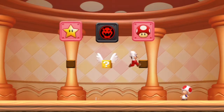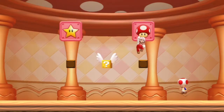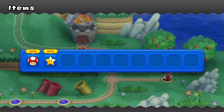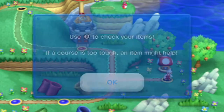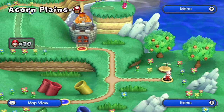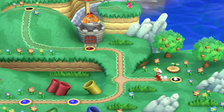I thought you just get one — fair enough. I thought you just got the one left, fair enough. Oh, here we are — press B, change, check your items. Okay cool.